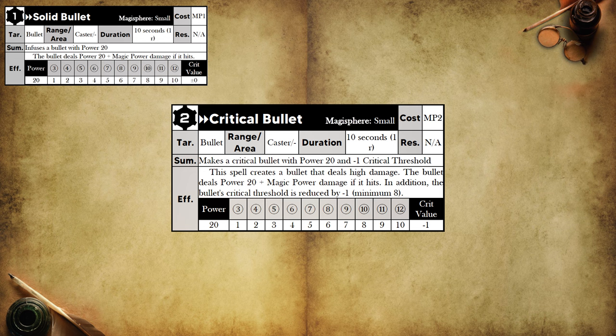Bullet spells cost one or two MP to cast, while dealing or healing the same amount of damage as spells from other wizard-type classes that cost about three times the MP. As a downside, bullet spells can't be used by themselves — they need to be used in conjunction with a gun.